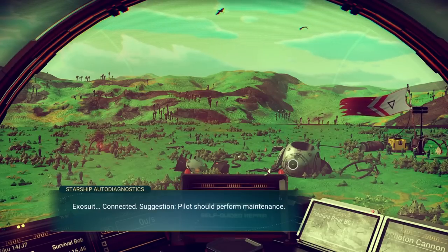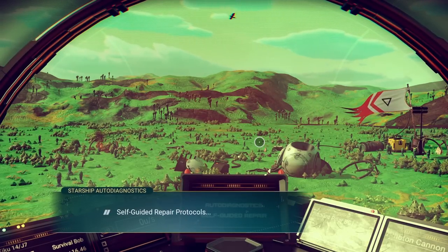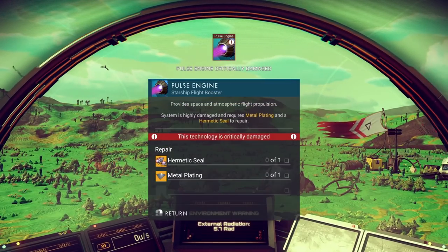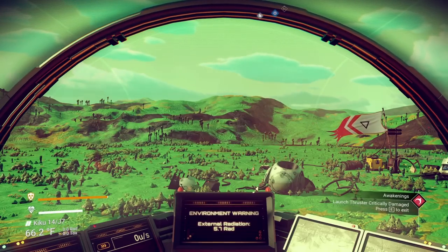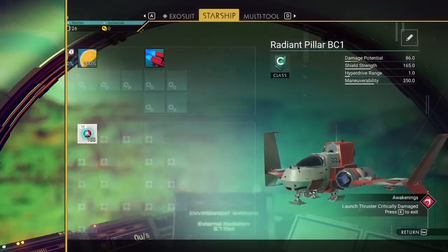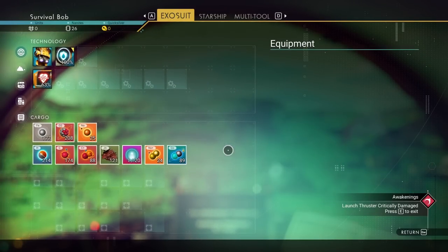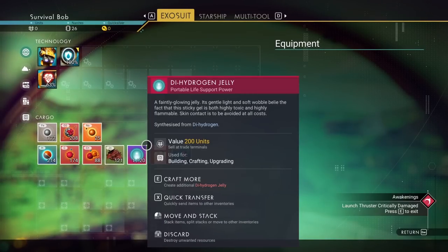Let's connect our exosuit. Exosuit connected. Let's do that - self-guided repair protocols initiated. We need a hermetic seal and metal plating to fix our pulse engines. That's what flies us around space. Let's take a look at our inventory - this has changed drastically with 4.0. It used to be tabs, now it is all in one spot. So if you're watching older videos with tabs, that's why.